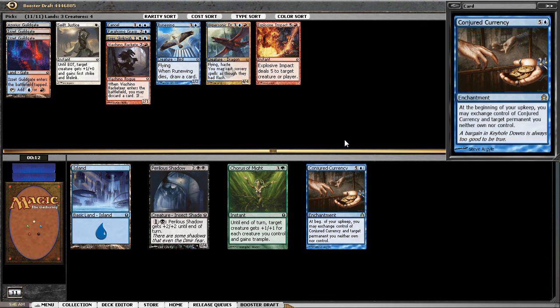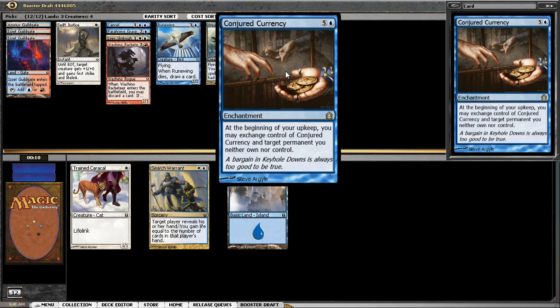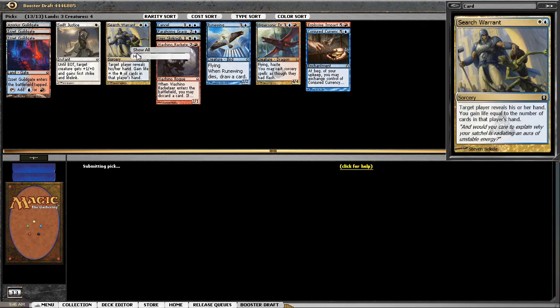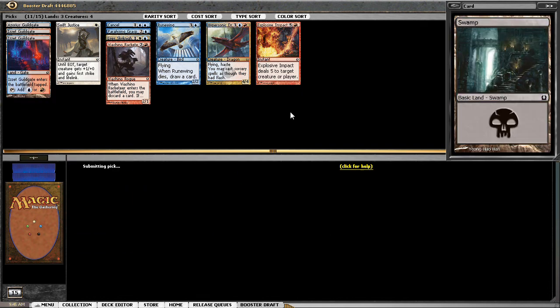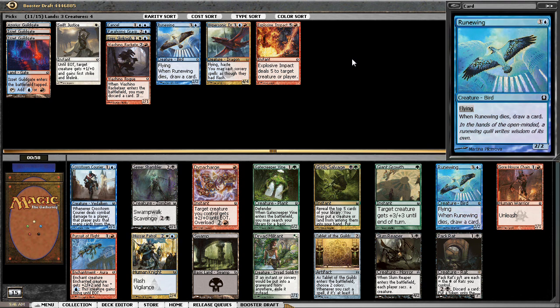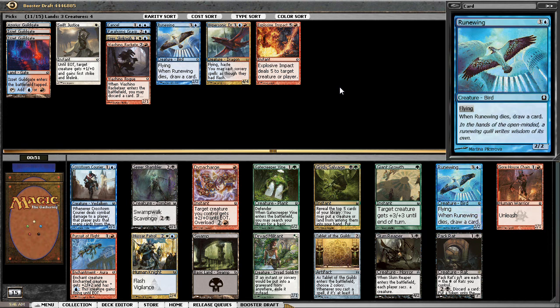I'm not going to play green or black. Conjured Currency — I don't know what you do with this in limited. I guess if your opponent's deck is much better, you exchange control of a target permanent. It's kind of like Confusion in the Ranks from Ravnica — what does this card even do? Pack Rat is quite a good card in limited, but I'm just going to go with Gore House Chainwalker to unleash — that excites me more.